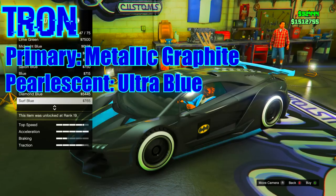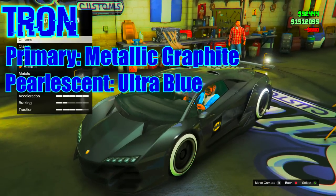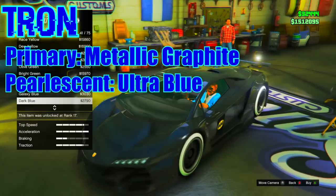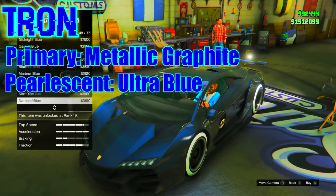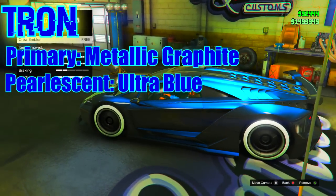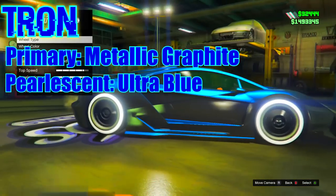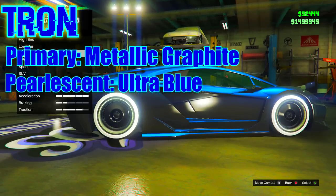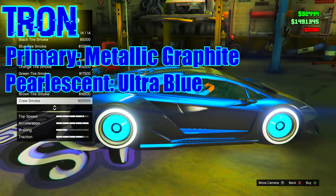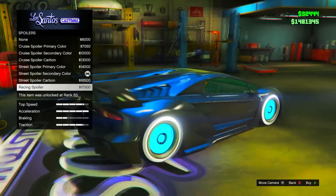For the secondary, make sure you have Classic selected and set that to ultra blue as well — that makes it stand out way more. If you use metallic it will unfortunately blend with the graphite. Over on the wheels, I really recommend choosing fluorescent true blue as the wheel color or it will not have that glow effect. I recommend using a lowrider wheel so you get the white outline on the side of the tires, which makes it glow even more. If you're on next gen, add neon lights underneath in ultra blue or fluorescent blue, and make sure the tire smoke is blue as well. In the sun it looks really really cool — that is Tron Blue and that is definitely my favorite.